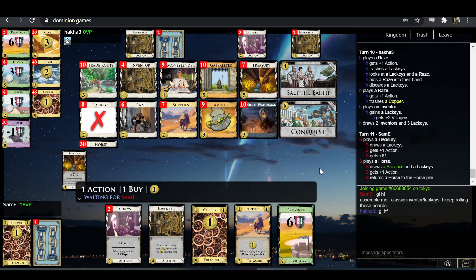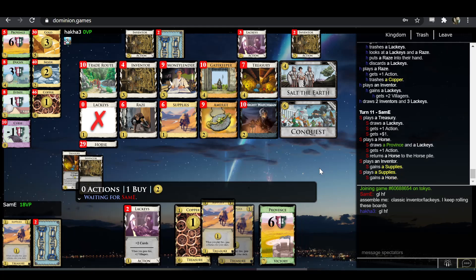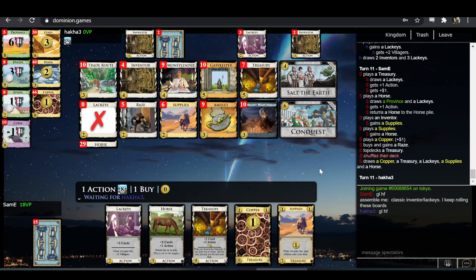Sam-E actually has an awkward choice here. I think you've got to draw on with the Lackeys and hope to find a treasure, because you don't want to not hit four — four is the significant number here for Sam-E; you want to keep salting the provinces. He's deciding to play the Inventor, which guarantees you don't hit province this turn. The odds of finding at least one copper or Supplies don't seem like they could be that bad. It's possible Sam-E knew exactly what the bottom card was and knew it wasn't a copper or Supplies.